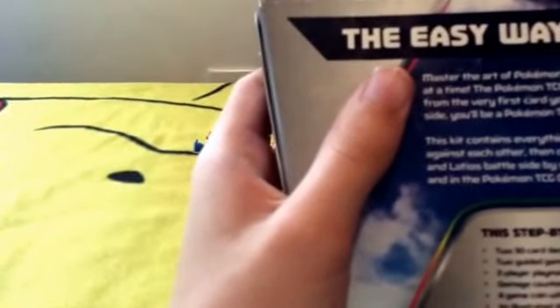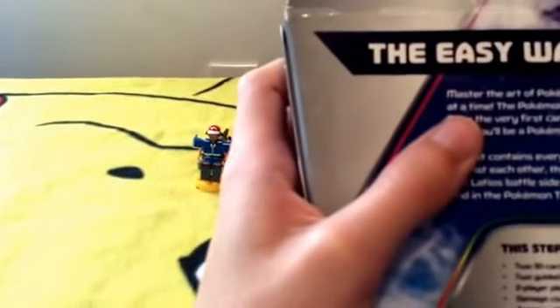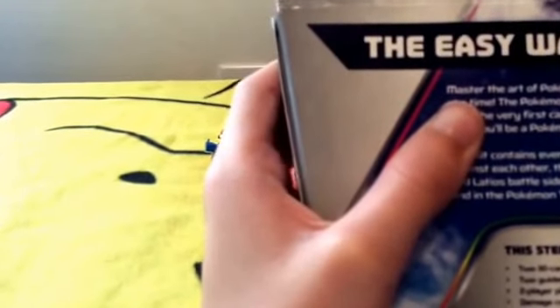It comes with Latias, Latoyas, two 30-card decks each with a special selected foil card, two guided game booklets to teach you how to play card by card, two player play mats with great game tips and rules, damage counters, a game coin, an illustrated deck box, and a token card for the Pokemon TCG.